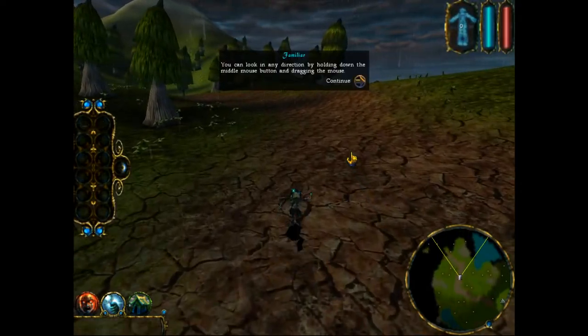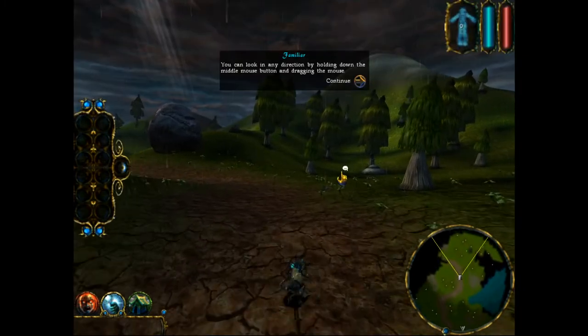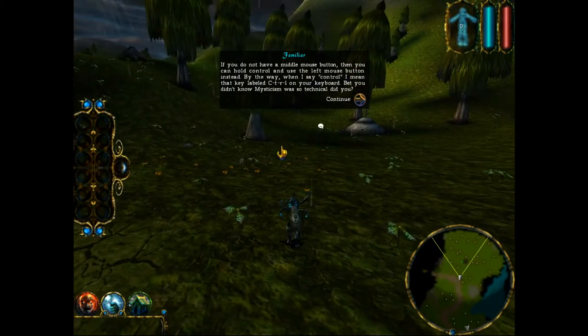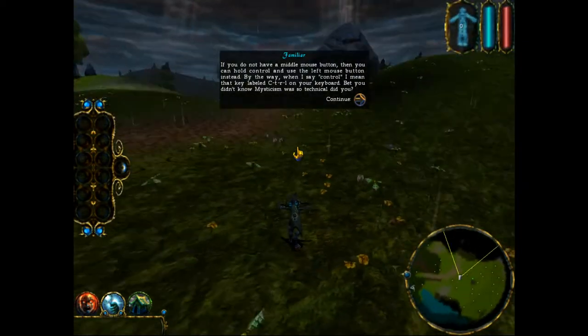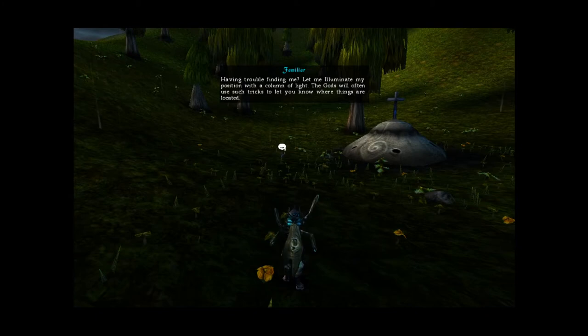You can look in any direction by holding down the middle mouse button and dragging the mouse. If you do not have a middle mouse button, then you can hold Control and use the left mouse button instead. When I say control, I mean the key labelled CTRL on your keyboard. Bet you didn't know mysticism was so technical! Having trouble finding me? Let me illuminate my position with a column of light. The guards will often use such tricks to let you know where things are located.